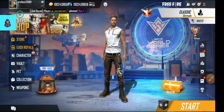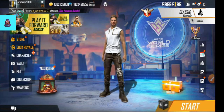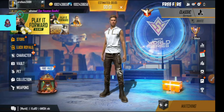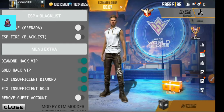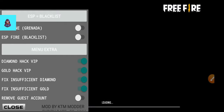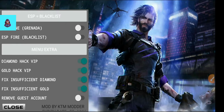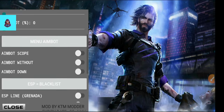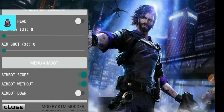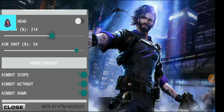I will also show you the real diamonds in your Free Fire game and how to purchase them. I will show you how to play the game so you will know the hack is working. You will get a lot of hacks. You will see the diamond and gold. You will find the aim scope, aim bot, and aim down. You will be able to launch this and do easy kills.